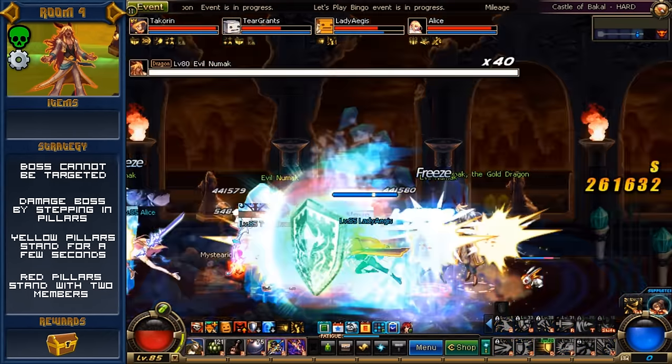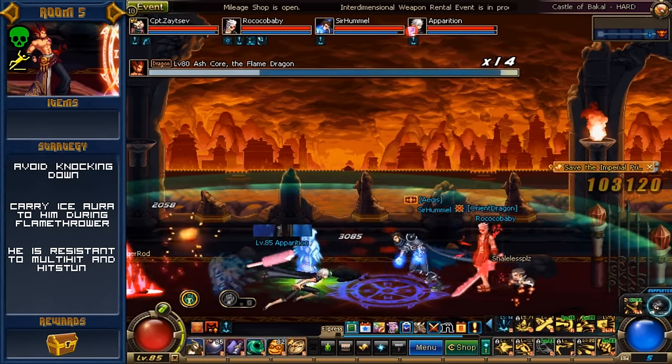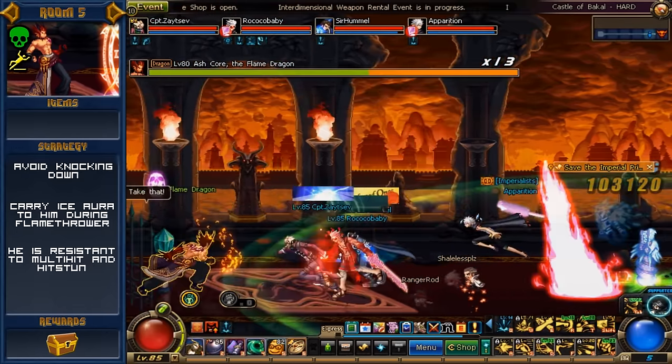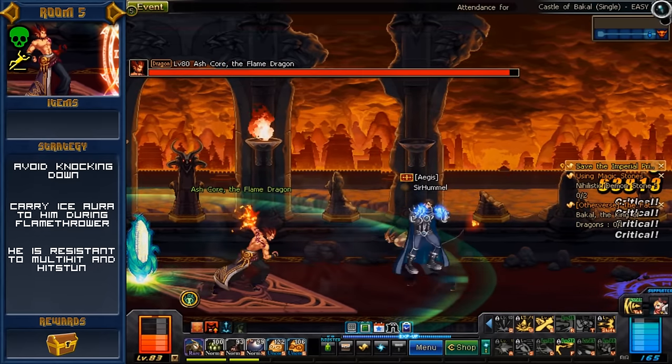Do not CC the boss or knock him down. Room 5 features a boss much like the boss of room 2. There's a certain way to go about killing him, and if you don't know, you're just gonna annoy your team. If the boss is CC'd — either by freezing or stunning him — he flat out gets invincibility during the duration of that CC. It's pointless to try. Knocking him down, much like the boss of room 2, will also grant him invincibility for about a second, rendering that tactic pretty annoying as well.